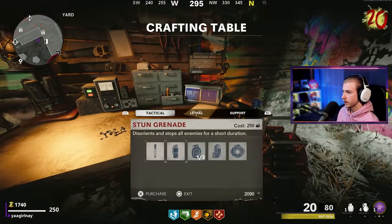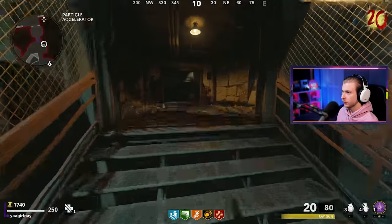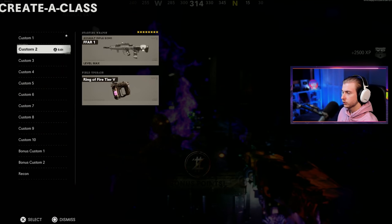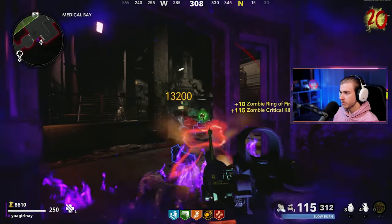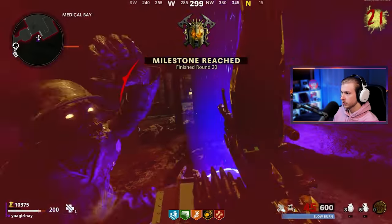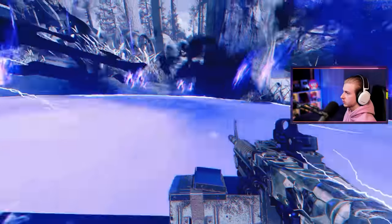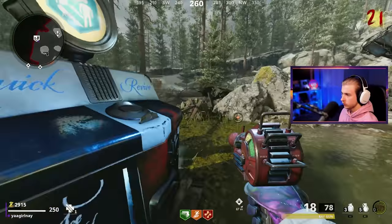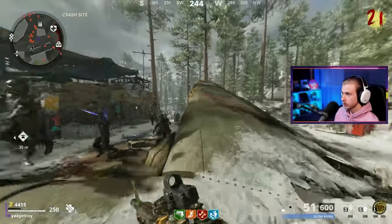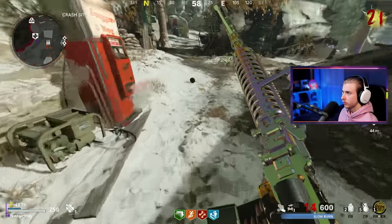There's not that many zombies left, so we can make our way back up. Grab all the salvage we left up here. Also grab Jug. Please split, Megaton — thank you. Stop reloading when I still have ammo. We're out. We're leaving. Okay, throwing the decoy down. We are grabbing a self-revive and some more decoys, and we're out. We're fine — we can just go chill in our room now. We started off so well and we already have three downs. Going to Ring of Fire here and take out the Megaton.